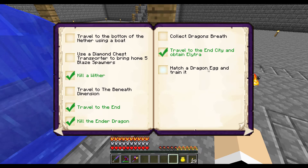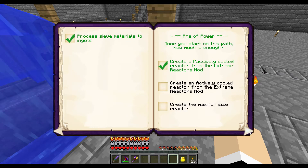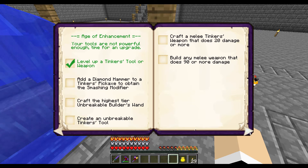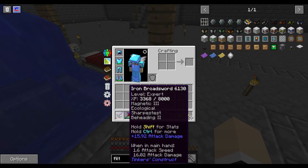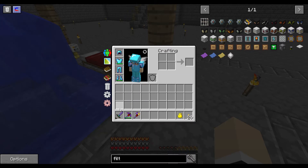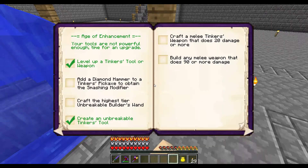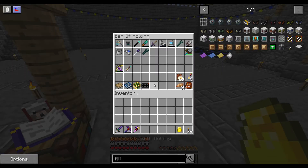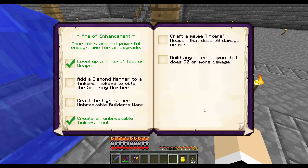Collect dragon breast — we didn't do that. Hatch dragon egg — no. Unbreakable tinkle tool — we did that, yay! Let me put my list back. We haven't done that yet. It does 15 damage — we don't have more, we need to level that up. Maybe we could do that super quick today — maybe we could do both of these today.